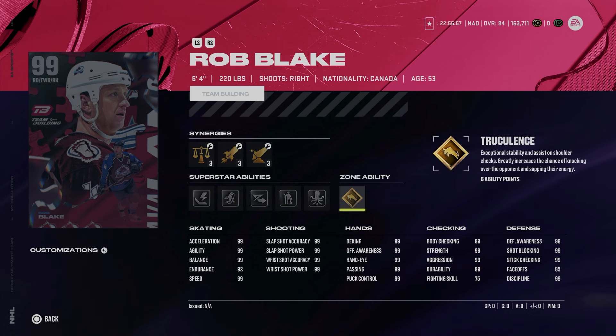He's got Gold Truculence, which is one of the best abilities this year. Quick Pick has proven to be useful. Born Leader, Elite Edges, Silver 1T, and Thunderclap. In my personal opinion, this is the best selection of maxed out 99 team builders we've ever gotten. I think Rob Blake is a perfect highlighted player — one of the best defensemen, one of the best in-game, and he gets 99s across the board. Absolutely love it.